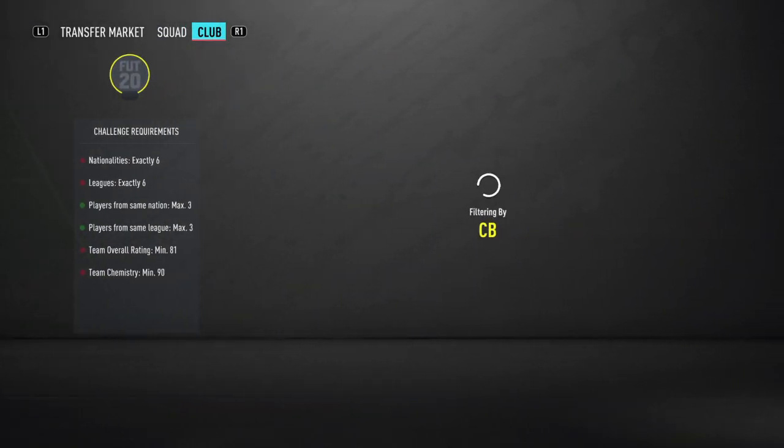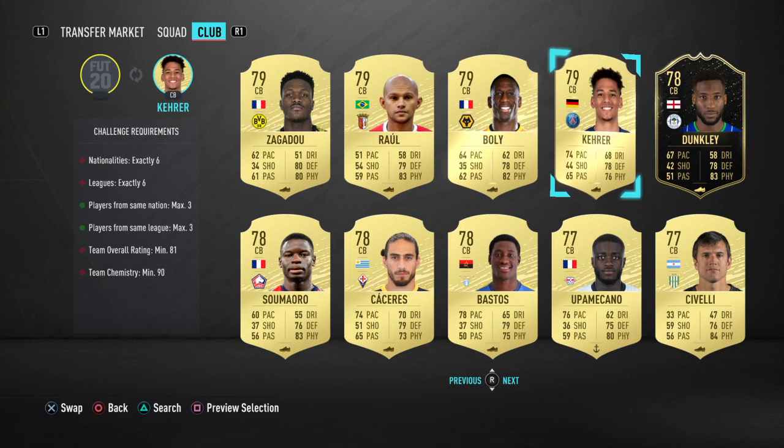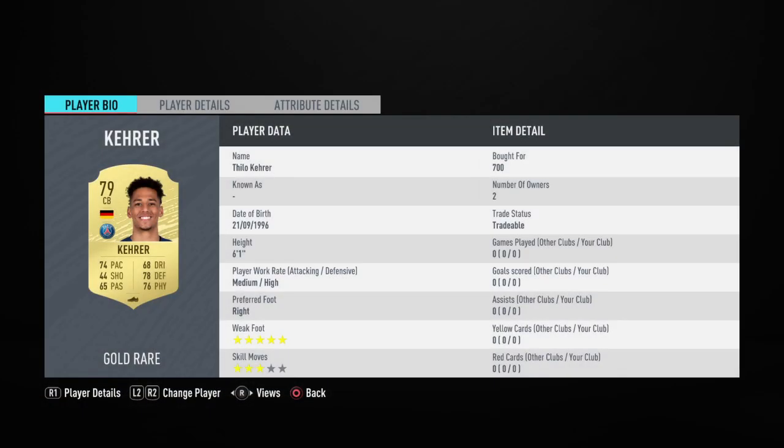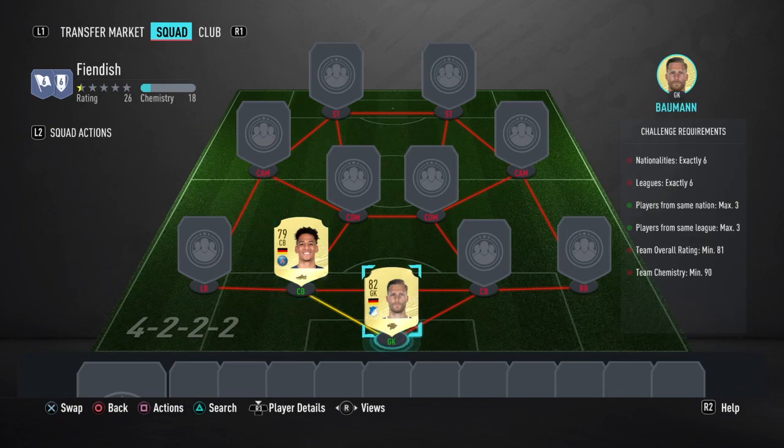Our first centre back is going to be Carrere — something like that — but he plays for PSG. 700 coins for him. I'm surprised that he's playing for PSG and being German. Five-star weak foot, 6'1", quite quick. He's a very cheap centre back if you actually want to make a team. Just 700 coins, and that was on bid as well.